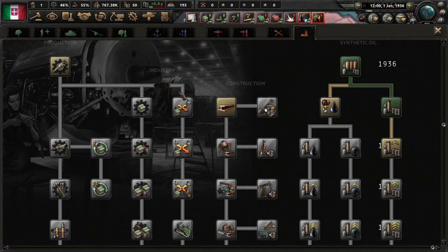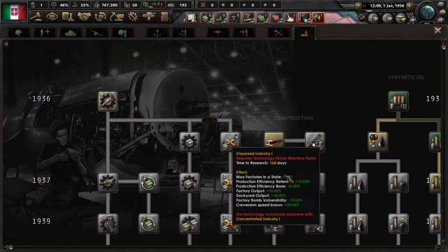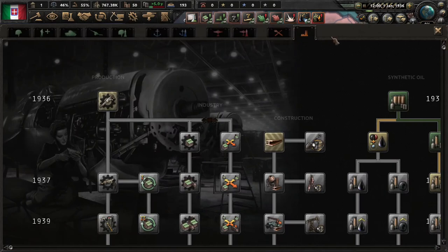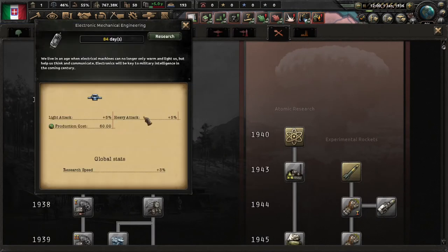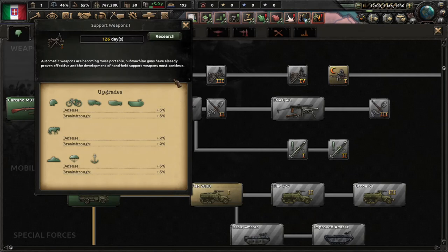What I recommend for research slot three is: basic machine tools, construction 1, electronic mechanical engineering, and support weapons 1. That is what I highly recommend for anyone doing their first Hearts of Iron 4 game.